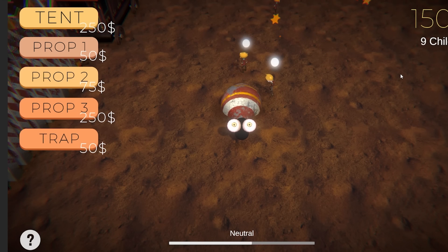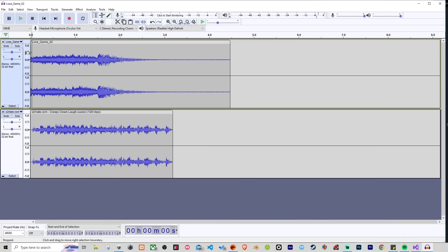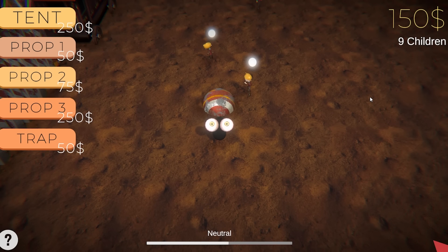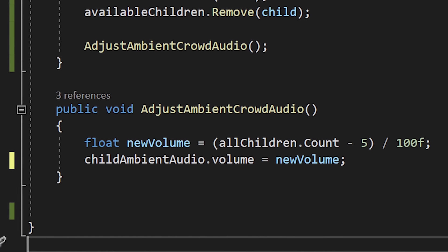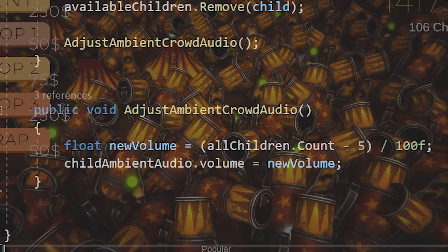First, some death sounds for the enemies. I also added the highest concurrent people on screen as a scoring metric. Game over got some sound and music. Importantly, I fixed an issue where dropped characters were not playing with the toys. I also made it so that toys break after a set amount of uses, which will hopefully add a new element of gameplay and balancing. And as the cherry on the cake, I added not just music, but a crowd ambience that increases in volume to match the amount of people on screen.